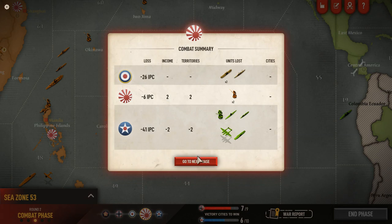This turn was very good for the Axis. The Japanese turn was very good — the British lost 26 IPCs, the Americans lost 41, and the Japanese merely lost six — two infantry units. So that is a grand total of 67 Allied IPCs versus six Japanese.